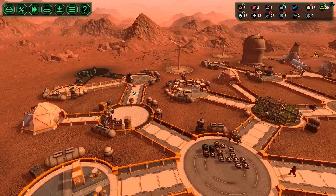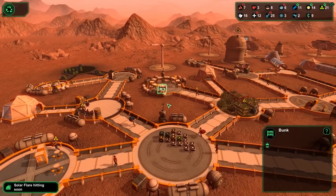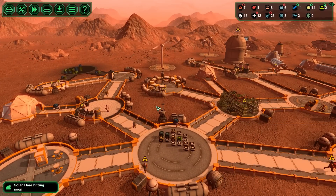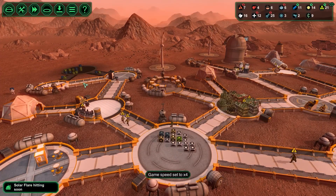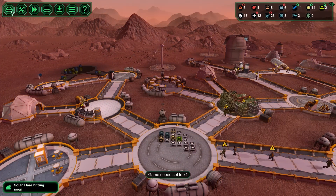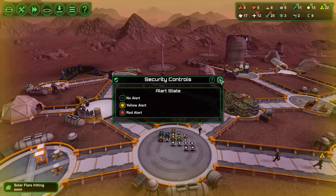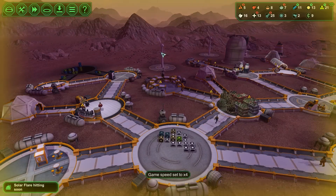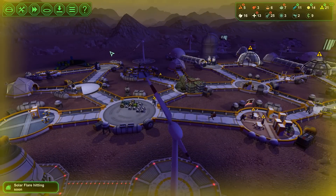We're almost there. Oh, that's vitro meat that they're taking. Solar flare hitting soon — okay, I actually have a lot of time to wait for this. And now I'm going to be yellow alert, because I don't want it to get to the imminent point. I know that it gives me two warnings beforehand.